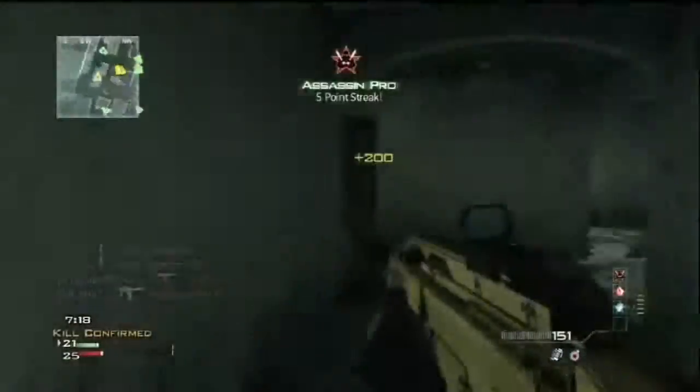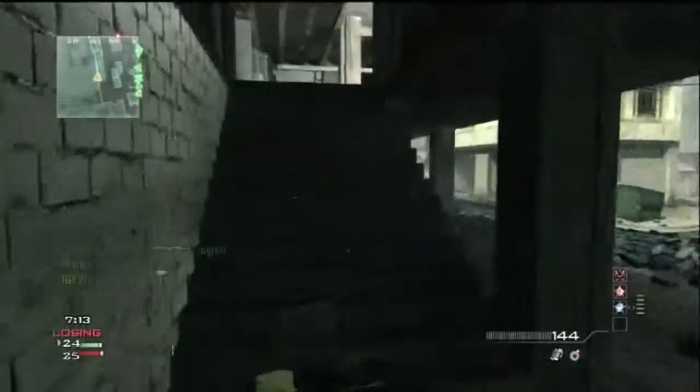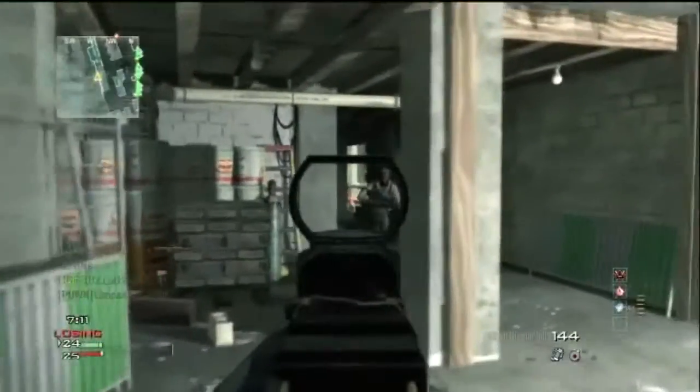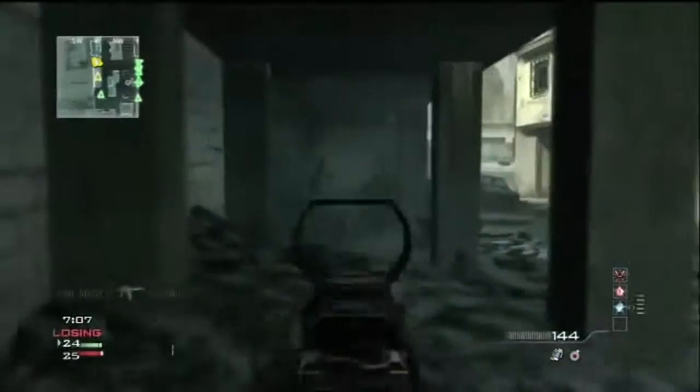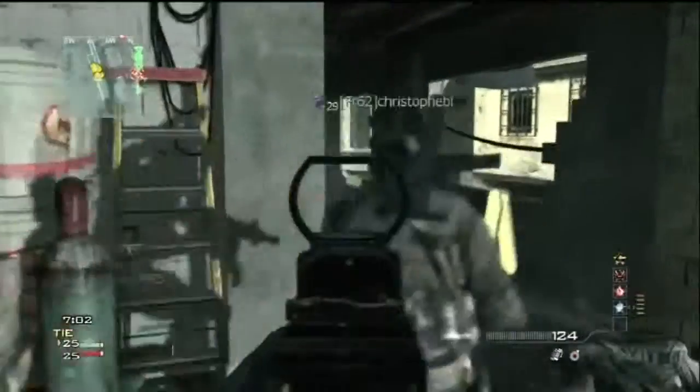In close ranges it becomes a bit difficult, because I don't feel confident hip-firing this gun in close range. Something like a simple USP Akimbo works quite well, because you really want to keep most of your engagements to mid-range with this gun. Here I picked up specialist bonus with this.